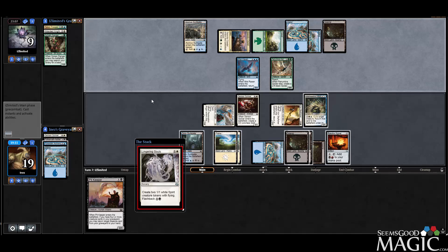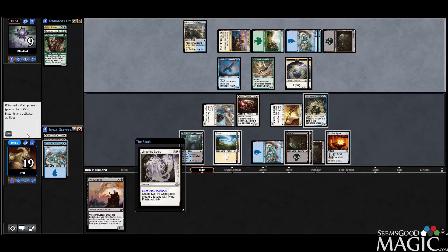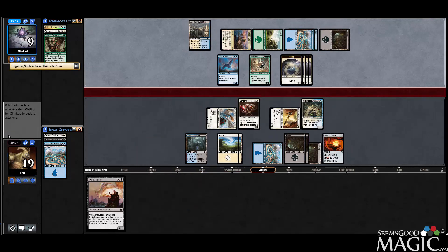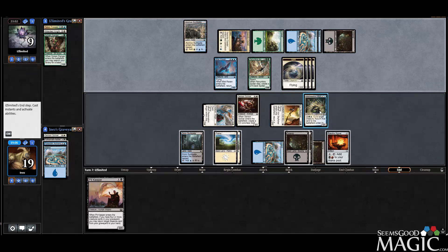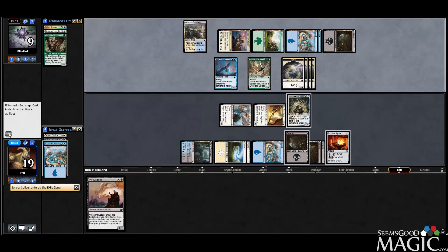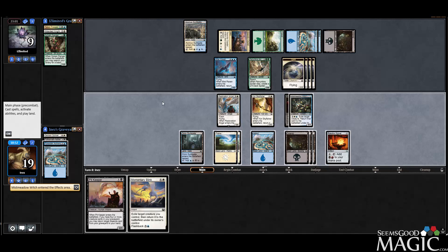Lingering Soul is a good one from our opponent. Oops, I screwed up — I was supposed to do the blink before the end of the turn, so now I've got to wait an extra turn. Screwed that up a little bit, but that's alright. We can do some blinking now, but I think we'll just be patient.